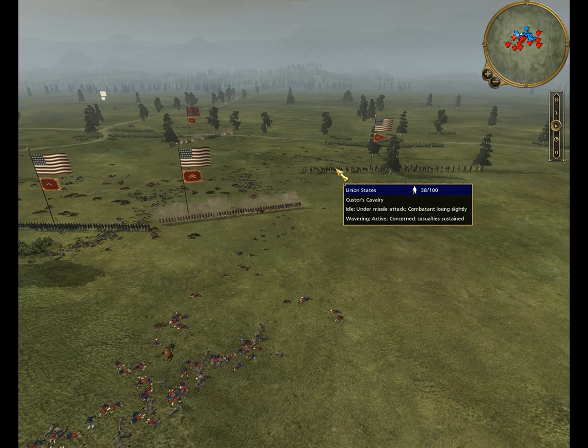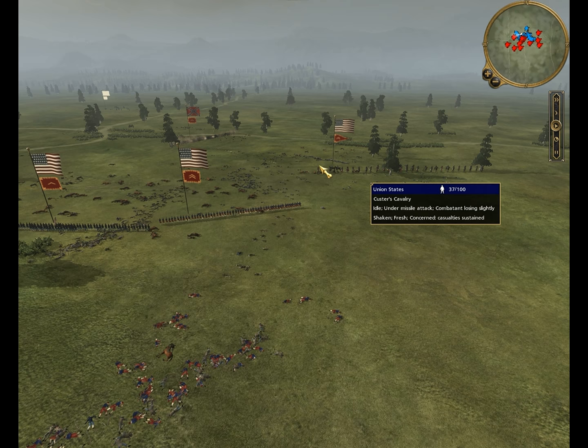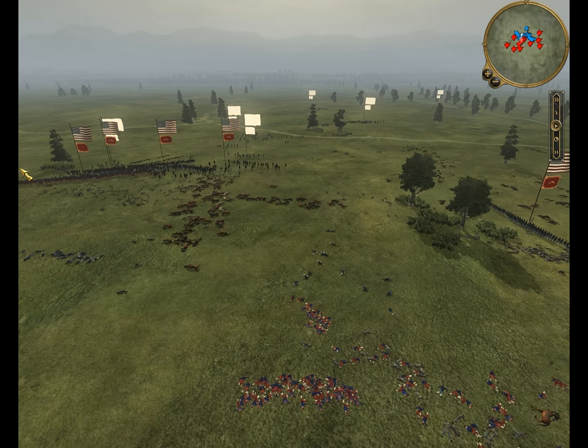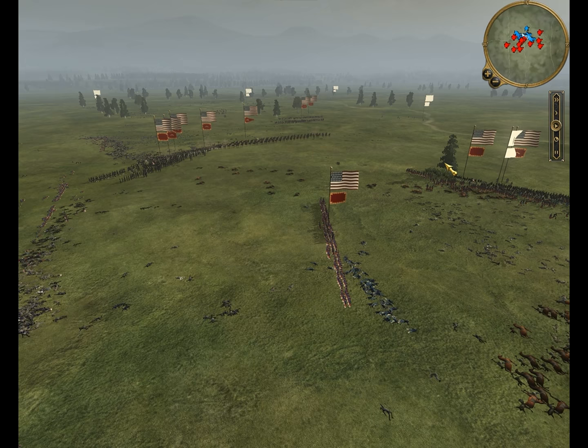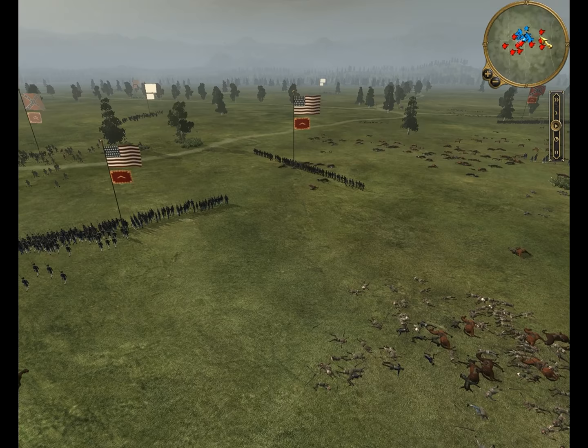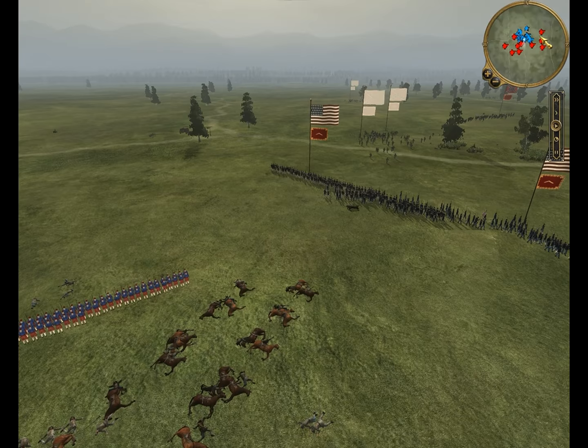I didn't really catch this unit of Custer's Cavalry getting torn up here until a little bit later, but there's not much left to go in the battle anyway. These units right here end up routing, so I take a few of these units and bring them over to support for this last unit of Confederate troops. That is the last stand - everything else, all the other units, have totally routed.